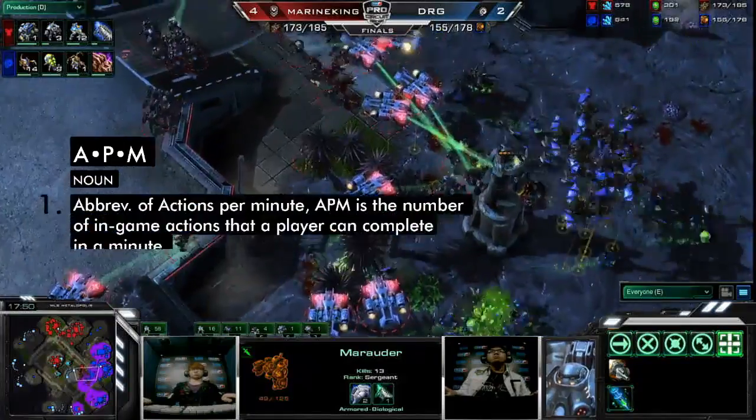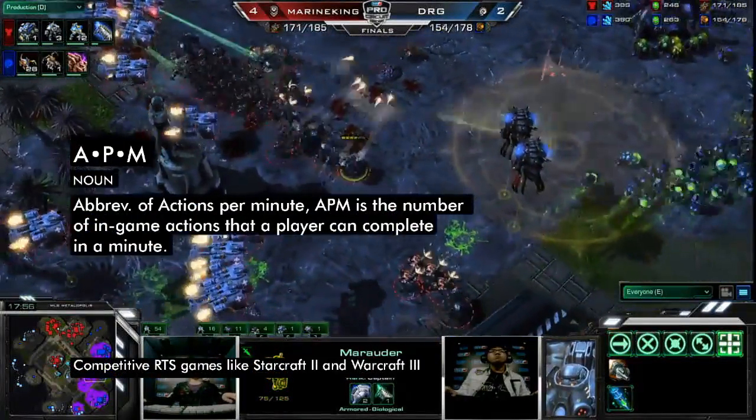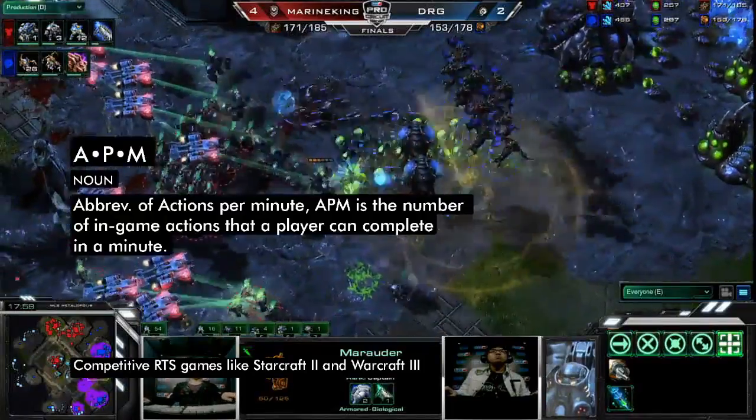APM. An abbreviation of Actions Per Minute, APM refers to the number of in-game actions that a player can complete in one minute.